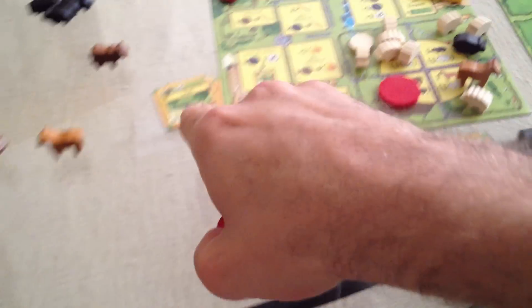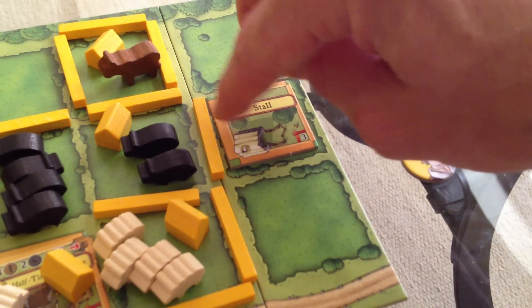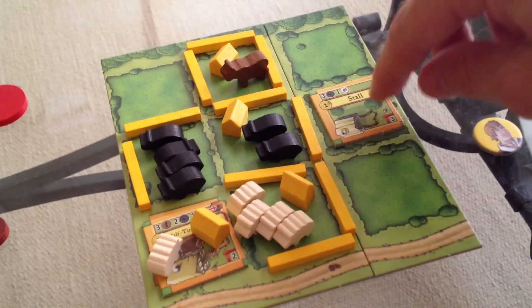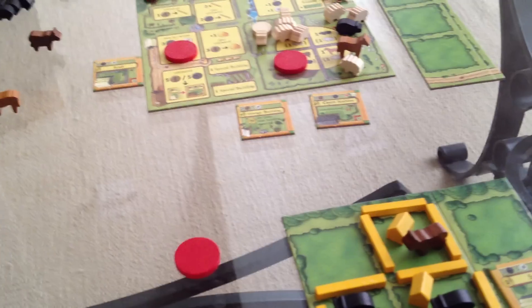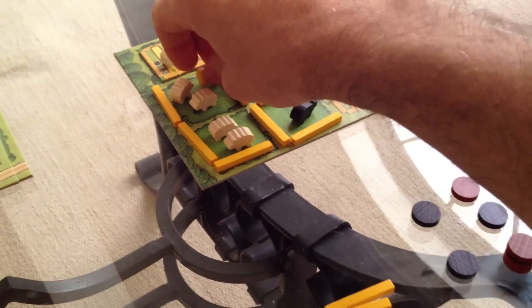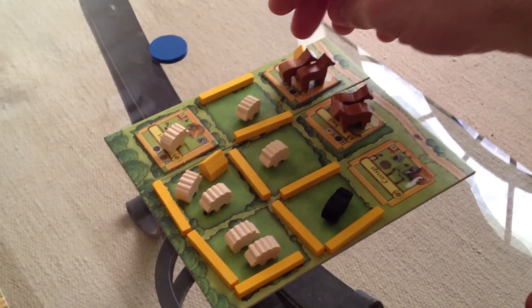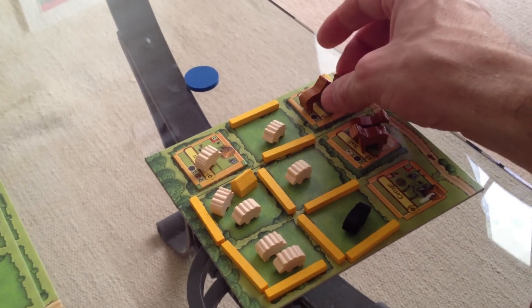My turn — can I build a stall? Yes, I can. I'm building my first stall. Three stone and a reed, it costs me. And it was worth one victory point. Jen's next turn: she is now going to build some troughs because she's got some wood. She gets one trough for free and puts it here to double the holding power of that space. Then she's got three wood and builds a second trough. Should she double this stable? That means the stable will hold six. She's going to double it — so this stable can hold six horses now.